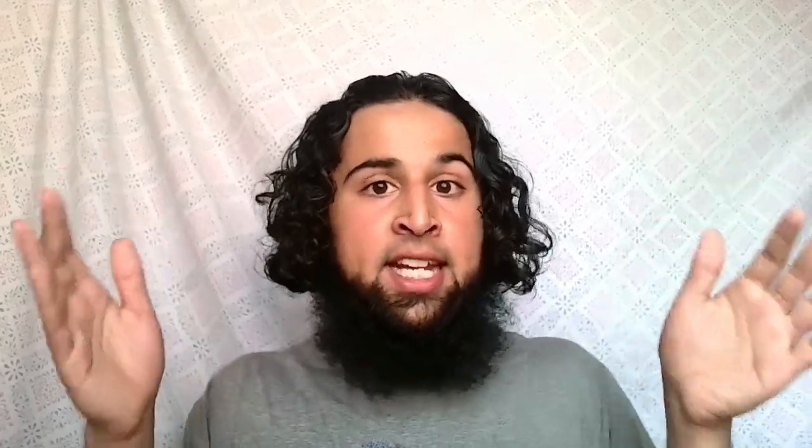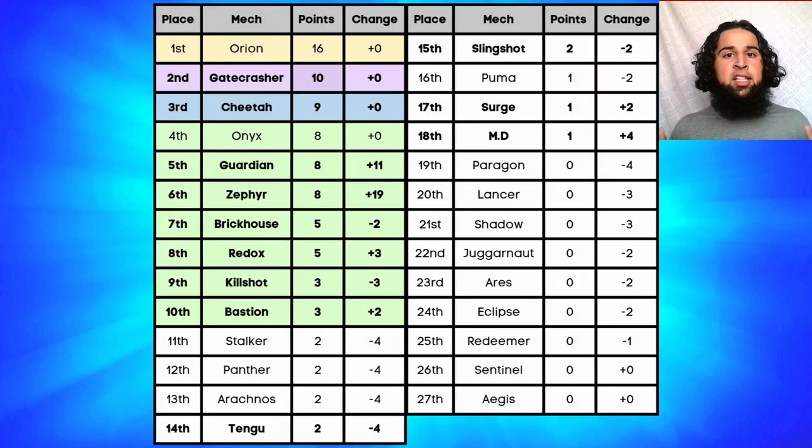Guardian's ability doesn't go out in a strict radius, but it goes really wide so it's being counted as a radius. Zephyr and Guardian get eight points, Redox gets four, Bastion gets two, and the rest besides Aegis and Onix get one point.